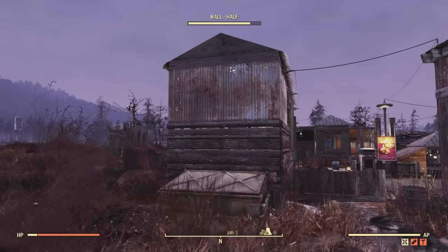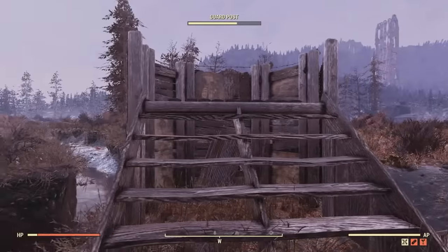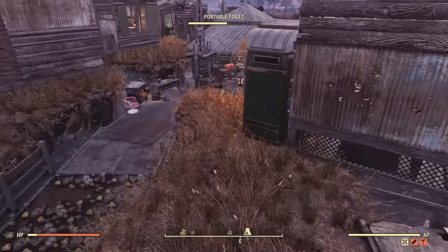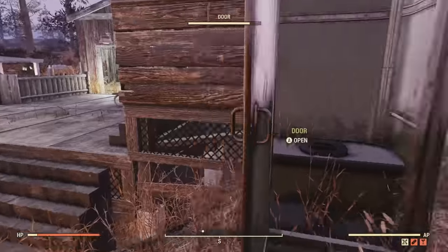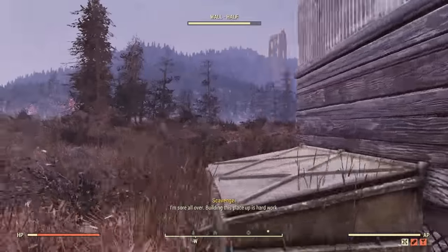Behind the trailer I've got a dumpster. Over here is a pre-made bridge from Bethesda, and up here is a little defense tower for the settlement. I also got a porta potty in the back of the diner — just in case someone has to go, they have somewhere to go. It's a bit of a trek to get back there, but at least it's something.